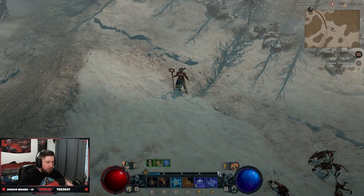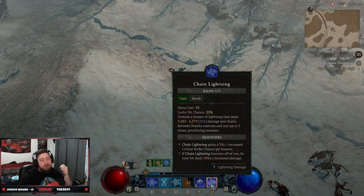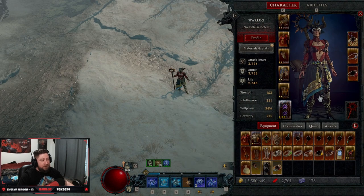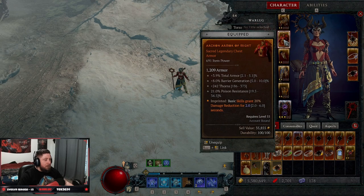The build is very strong against single target damage because of all the bouncing. In mobs it can be a little tricky because Chain Lightning bounces wherever it wants. There is a legendary affix that allows it to bounce off multiple additional enemies, but that's not in any codex — and in all of our leveling builds to 50, we're just using codexes that you can get from dungeons.